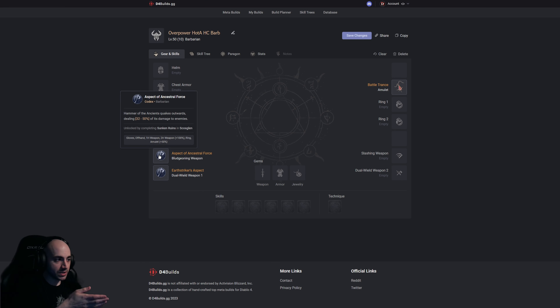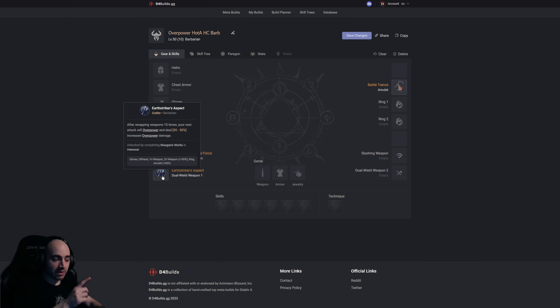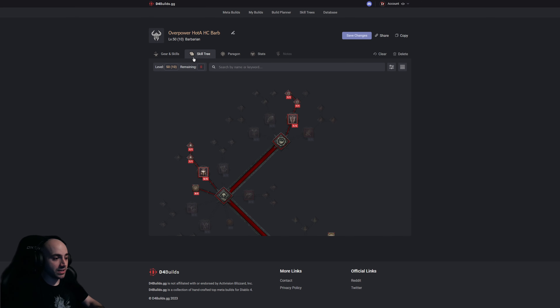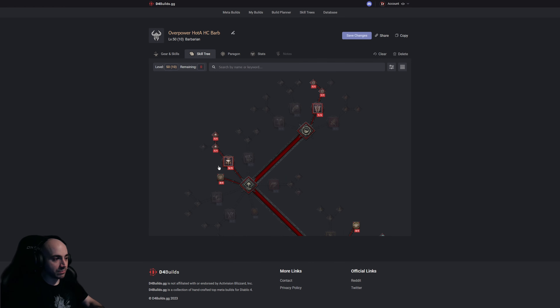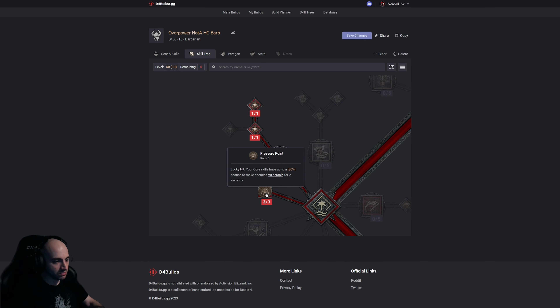Two aspects to talk about: Hammer of the Ancients quakes outwards dealing 32 to 50% of its damage to nearby enemies — you can put that on a two-hand weapon for a 100% increase, or on your amulet. This helps clear crowds since Hammer of the Ancients hits so hard you'll nearly one-shot every non-elite enemy. Earth Striker's aspect: after swapping weapons 10 times, your next attack will overpower and deal 30-50% increased overpower damage, giving a guaranteed overpower.